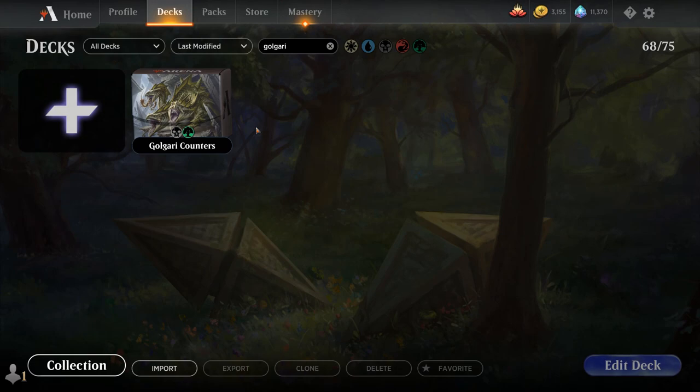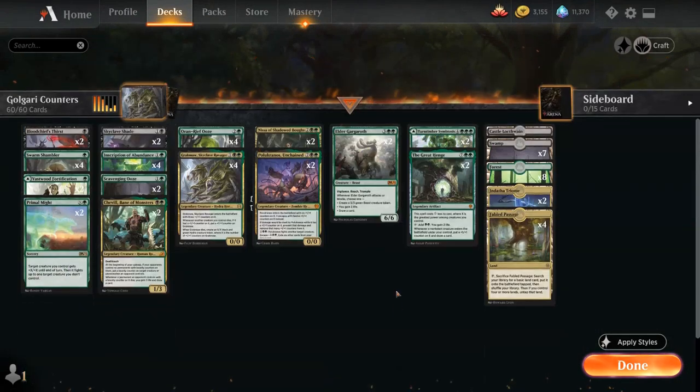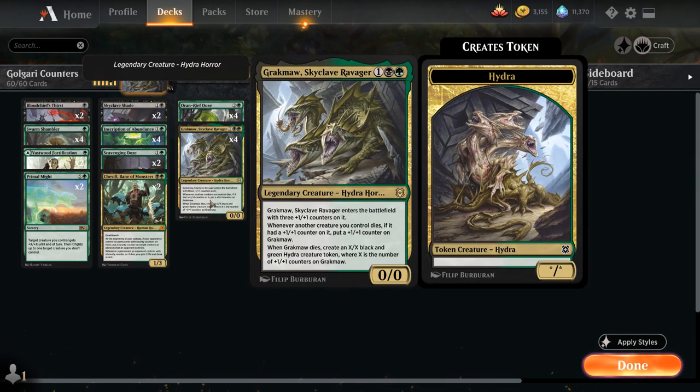Hello and welcome to another Magic Arena Gameplay video. Today we're taking a look at another standard deck, as voted on by my supporters on Patreon — a Black-Green plus-one-plus-one counter synergy deck featuring Gragmaw, Skyclave Ravager.